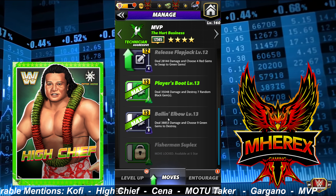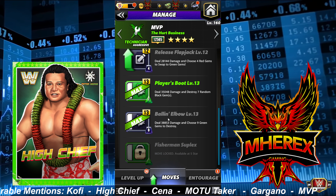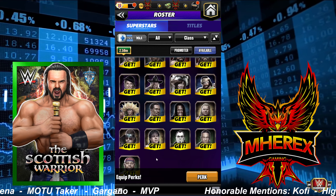Some of the other honorable mentions: I do not have Kofi, but there was certainly a big argument for him getting into the top five. Kofi with the one-MP moves, the buff move, and the Honky Tonk Man plate — the fact that he can Showdown and Feud makes him super versatile. He could have been in there. He's going to buff the strength of his gems, he can feud and showdown, and the one-MP move means you don't need an MP trainer.